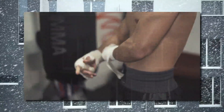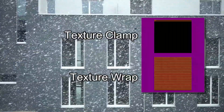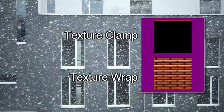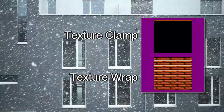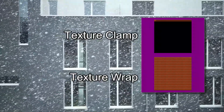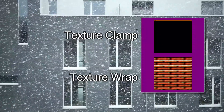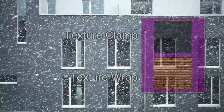The options for handling texture coordinates outside the bounds of the texture are Clamp and Wrap. For Clamp, it will treat any value outside the boundary as the boundary. Wrap, on the other hand, will wrap to the opposite side and continue to use colors there — basically, Wrap allows you to tile a single texture infinitely. I use Clamp most of the time, but there are times when Wrap is fine.